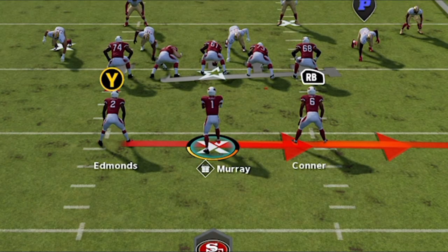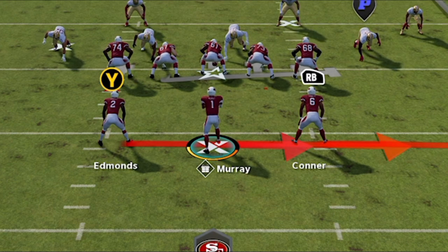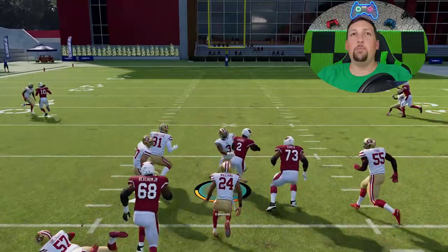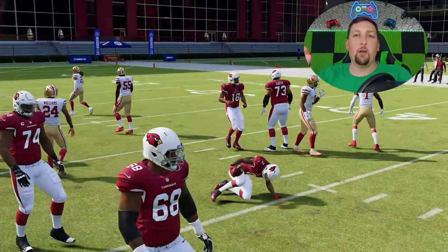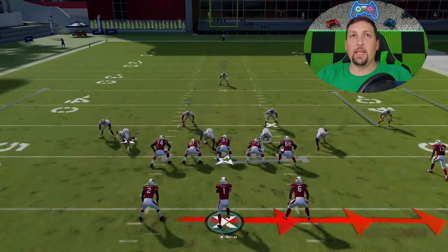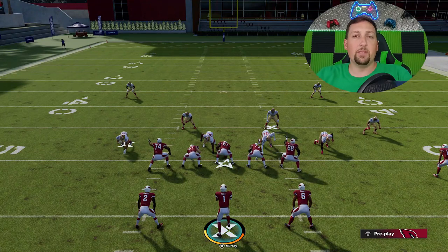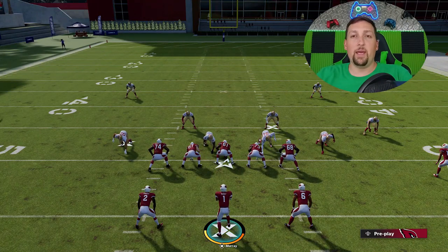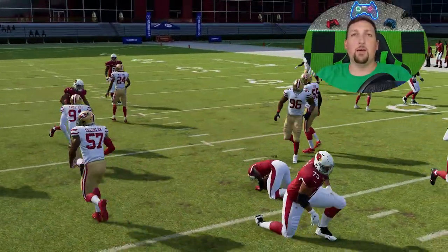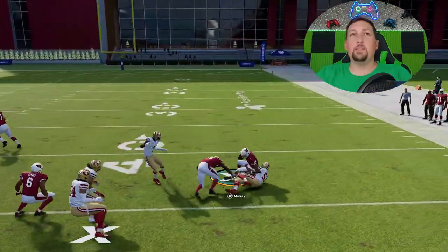I did make the mistake of not switching my running backs — I want my power back where Edmonds is and my speed back where Connor is, so switching those spots would really be best. The reason you want your power back inside is because you have a higher chance of fumbling on the pitch inside, and you want a guy who can break tackles. The pitch inside is dangerous — if you pitch the wrong way you can have fumbles, and it can be considered an incomplete pass since it's technically a shovel pass. So it's really not worth it to force the wrong direction. It's best to just hold it with the quarterback or pitch it to the running back.